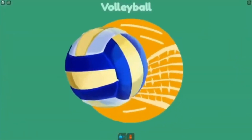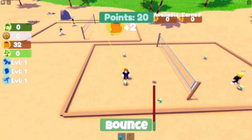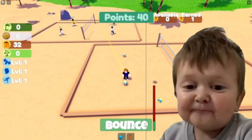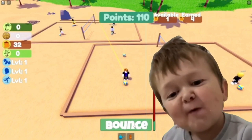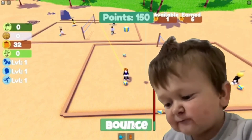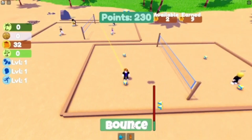You have to click bounce every time the ball approaches your avatar. You should get the item after you reach a certain score. I got the item when I got to 130. After getting 230 score, you get the item.